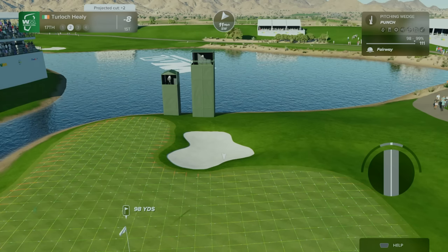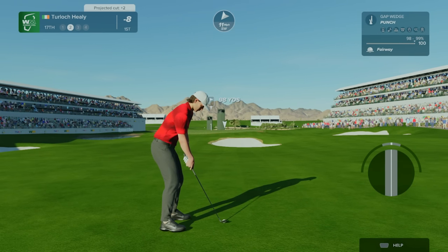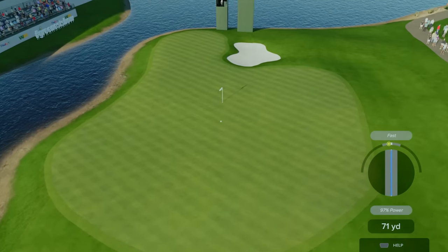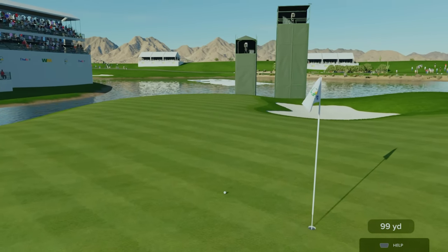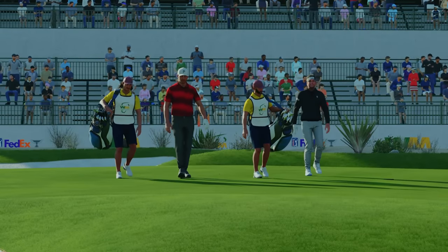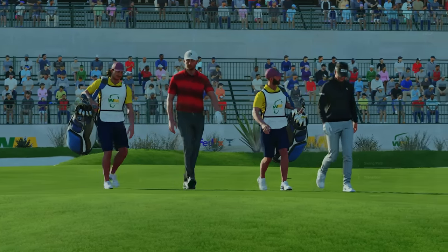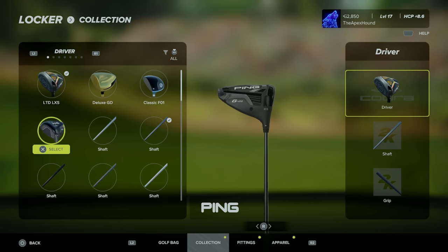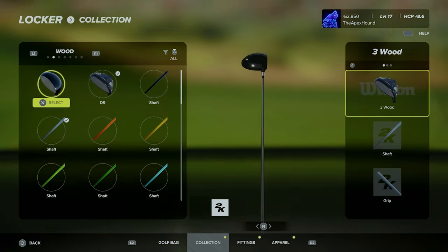2K23 has 16 pros ranging from the GOAT Tiger Woods to live player Bubba Watson to another GOAT in Michael Jordan, with apparently four playboys scheduled to get playable characters as well. You can now play as pros, which is 100% a welcome addition. They all have their custom swings at least for the driver, but it seems like all their iron swings are the same, which is kind of a weird one to not go all the way. You can play as the pros in casual rounds and online rounds with your friends, but in societies you're locked to your own character.